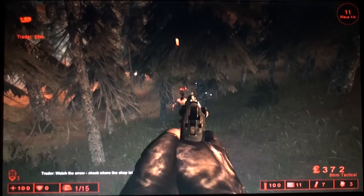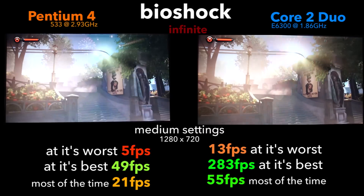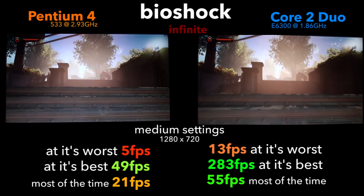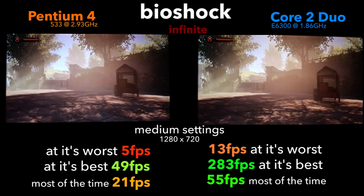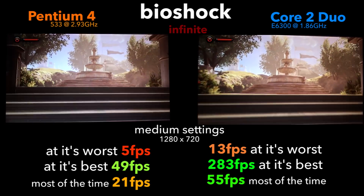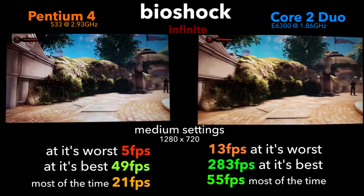So, how does the Pentium 4 handle games? In Bioshock Infinite on medium settings at 720p, we got an average of 5 FPS at the worst and 49 at the absolute best, mostly staying around 21 most of the time. These framerates don't actually sound too bad, but it's clear the chip is aging when compared to its younger dual-core brother, which showed more than double its performance.